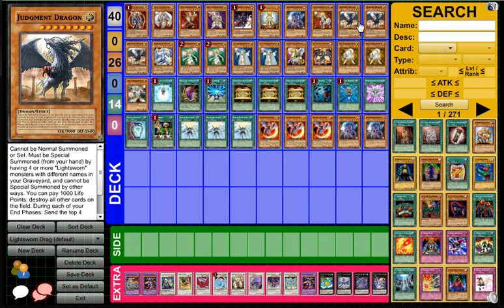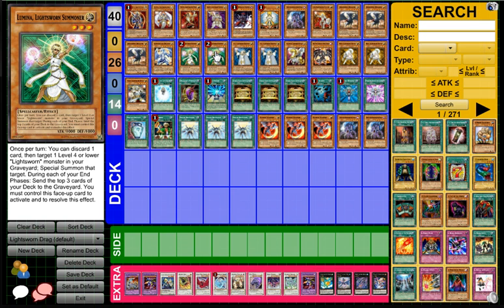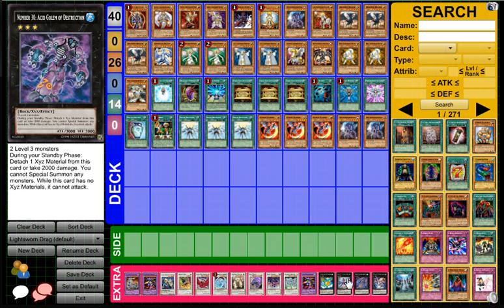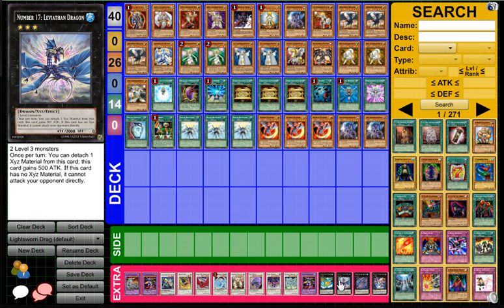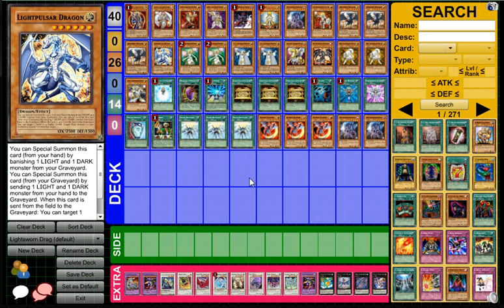Most likely I usually go for two Judgment Dragons and then one Red-Eyes Darkness Metal Dragon, although there isn't something summonable on the field unless you have Lumina. So Lumina — discard a card, get back Lumina — and then you can make any level three Xyz you want, most likely Leviathan Dragon, because you can banish it for Red-Eyes Darkness Metal Dragon. And then you can get back another Dragon, perhaps Light Pulsar. But I still feel like there needs to be an additional Dragon in here.